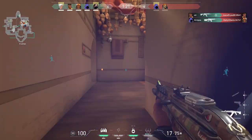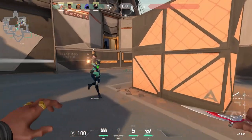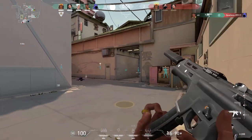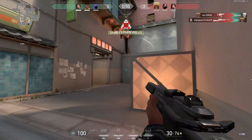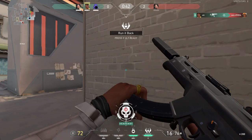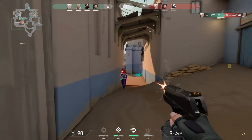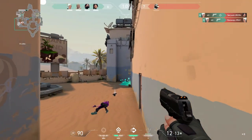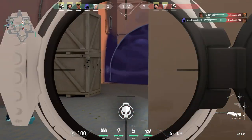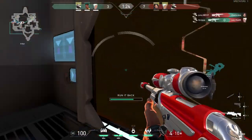In a game like Valorant where not all angles are known to you, it's a bit harder to learn and apply crosshair placement. A lot of it comes with game sense and knowing angles, which comes with hours of playtime. There aren't many exercises you can do — other than consciously being aware of where your crosshair is at all times. When you die, note where your crosshair was: if you were aiming at their feet, you had no crosshair placement; if you were aiming at their neck, it needs a little work; if you were dead on their head, keep doing what you're doing.